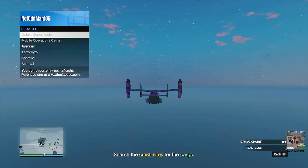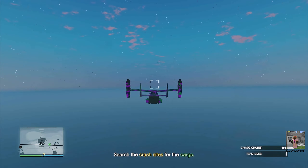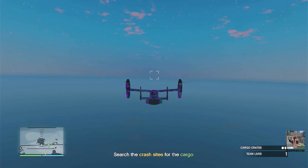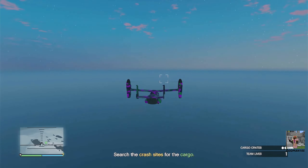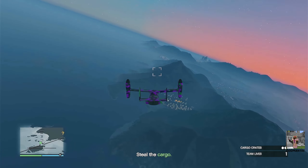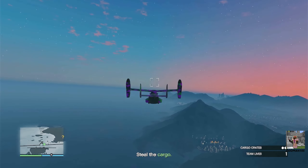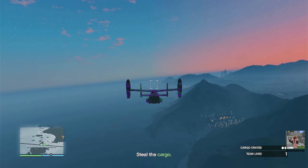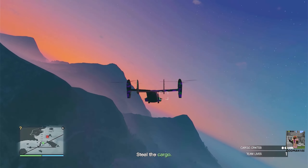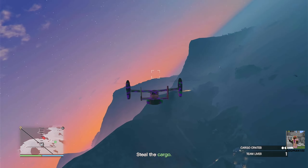Once you've returned to the cockpit, disengage autopilot and begin your descent to retrieve the cargo. The cargo is underwater, so I recommend landing the Avenger on the barge as close as possible to the cargo. That way you can simply dive in, pick up the cargo, jump back on the barge, get back in your Avenger, and head to the next crash site. Remember, this entire time you're going to be under attack by Merryweather helicopters and ground forces, and they are using homing missiles.